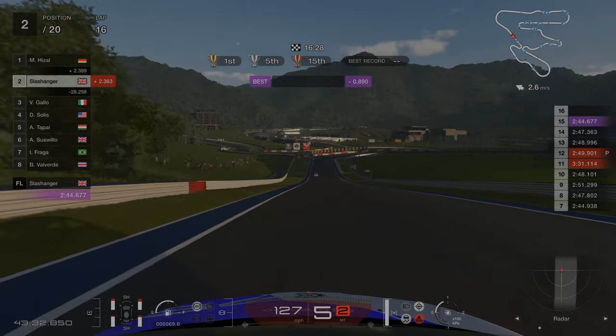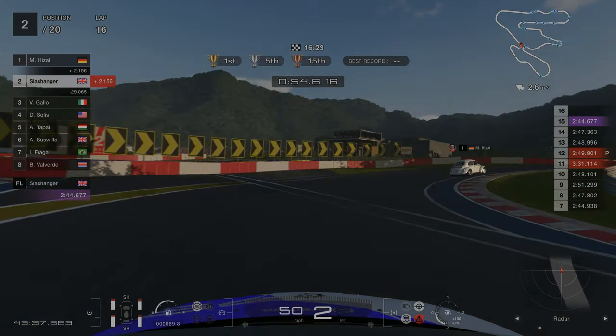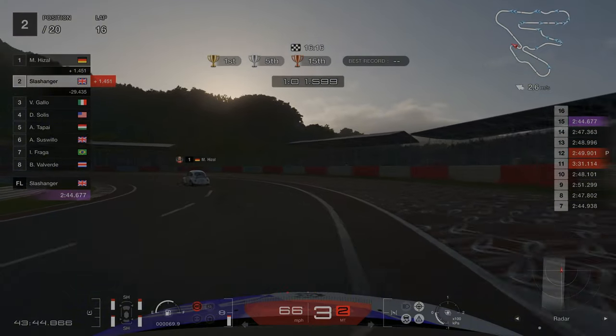After the short right hander we are braking at the first white marker on the grass on the left hand side, going down to 2nd gear. Being as close to the inside as we can, holding quite a tight line, then short shift up to 3rd and back down to 2nd.